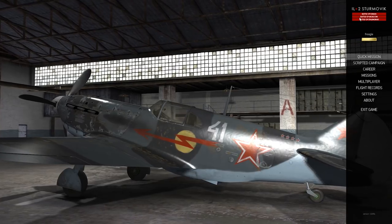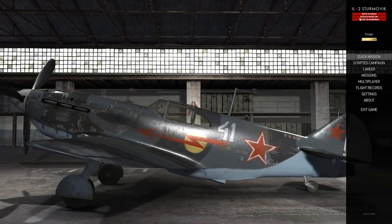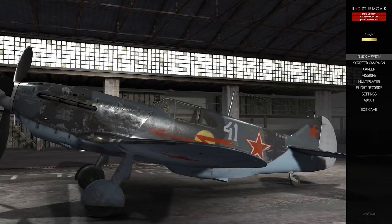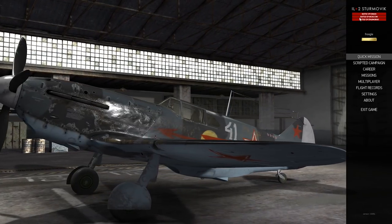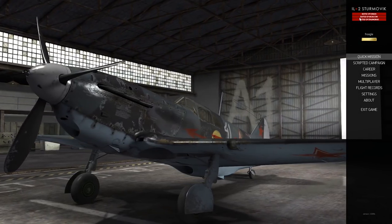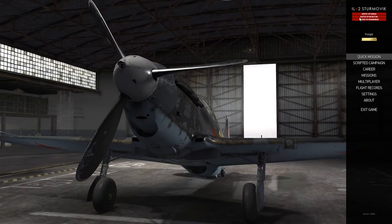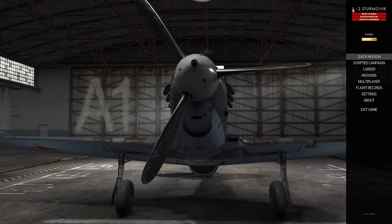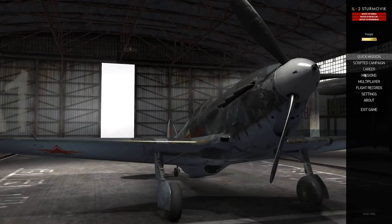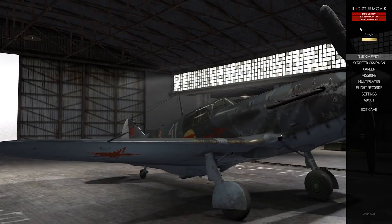Currently IL-2 Sturmovik is actually three different products running in the same platform: Battle of Kuban, Battle of Moscow, and Battle of Stalingrad. I recommend buying from their main website, IL2Sturmovik.com, rather than Steam — that way all the money goes to the developers. Each title revolves around a different World War II campaign timeframe within the same engine. You need to buy one of the core products like Battle of Stalingrad to get started, which gives you aircraft, quick missions you can build and tweak, scripted missions, a career, and multiplayer.